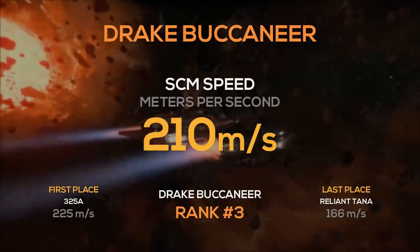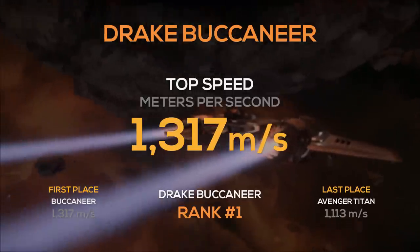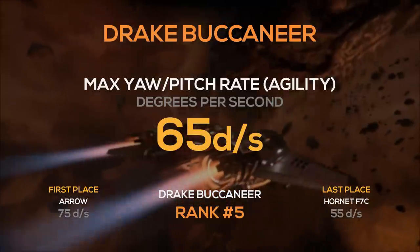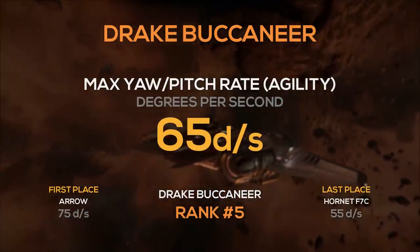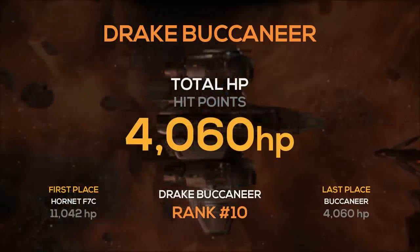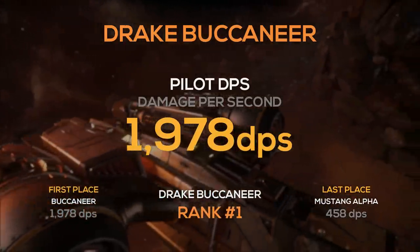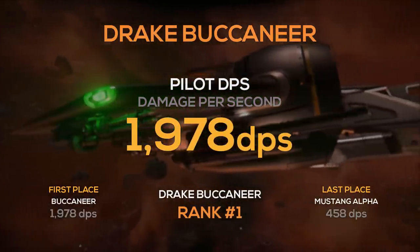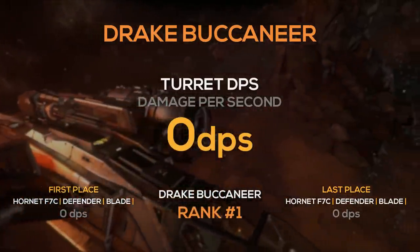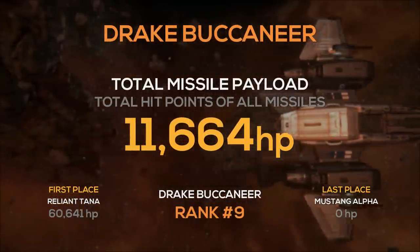Its SCM speed of 210 meters per second takes third, but its max speed of 1,317 is in first place. Excluding dedicated racers, this is one of the fastest ships in the game. It has a max yaw pitch rate of 65 degrees per second and ties in fifth place. And because you can't have everything, its total HP of just over 4,000 takes last place. However, the default pilot DPS of almost 2,000 takes first place. None of the ships on this list have turrets, and its total missile payload of over 11,500 was saved from last place by the Mustang Alpha.